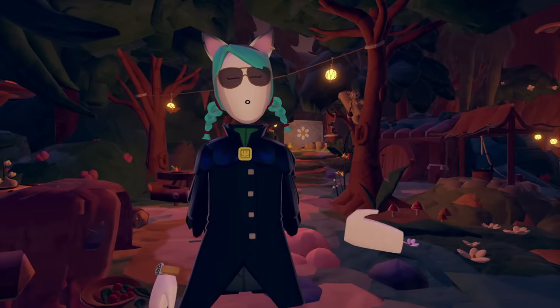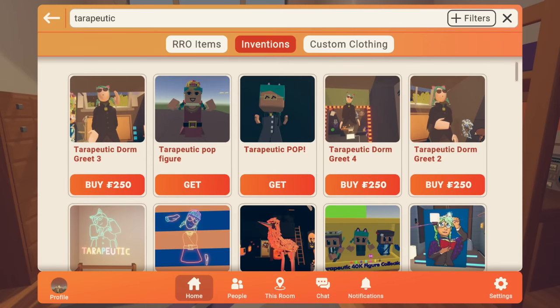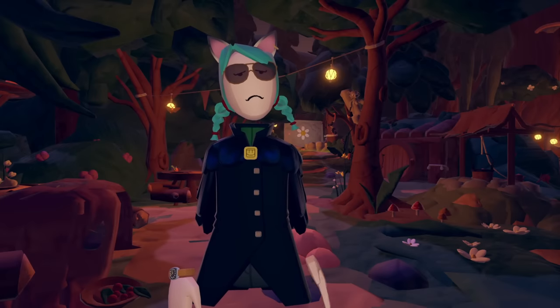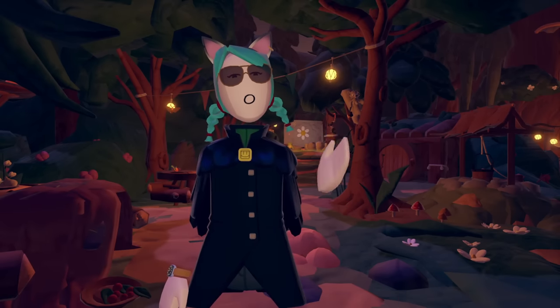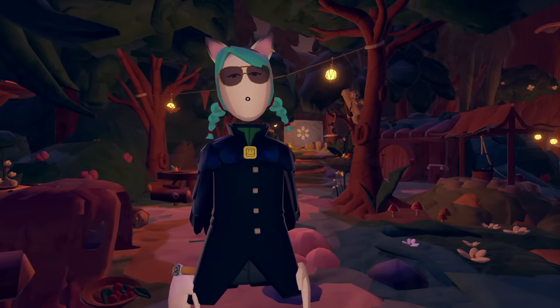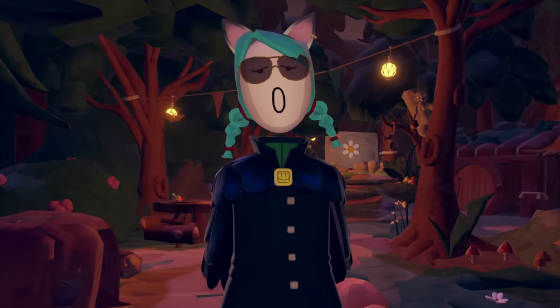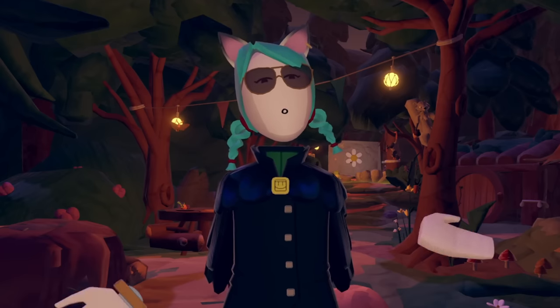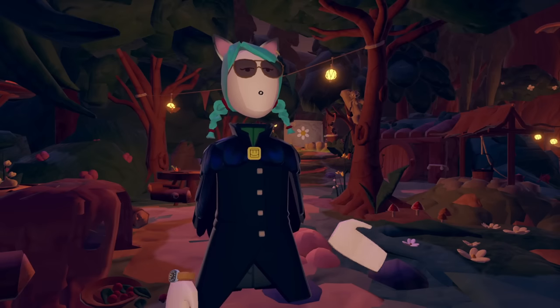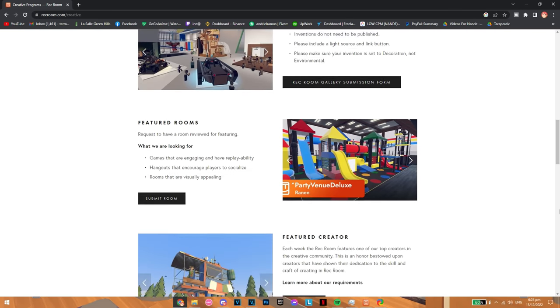Number 19: The Maker Pen. Rec Room is all about creating, so if you want to try your hand at the Maker Pen, spawn an invention in your dorm — go to the store tab in your watch, hit inventions, and search until you find something you like. Once you hit spawn, pull out your Maker Pen and try moving it around with the tools section: you can scale it, move it, rotate it. Always freeze it in place if you don't want people to grab it, and save the room periodically. If you want to create an actual room, use the create tab in your watch — there are many templates to choose from, or start from scratch. If learning on your own is intimidating, go to recroom.com/creative and sign up for a Maker Pen class — there are many for all skill levels.